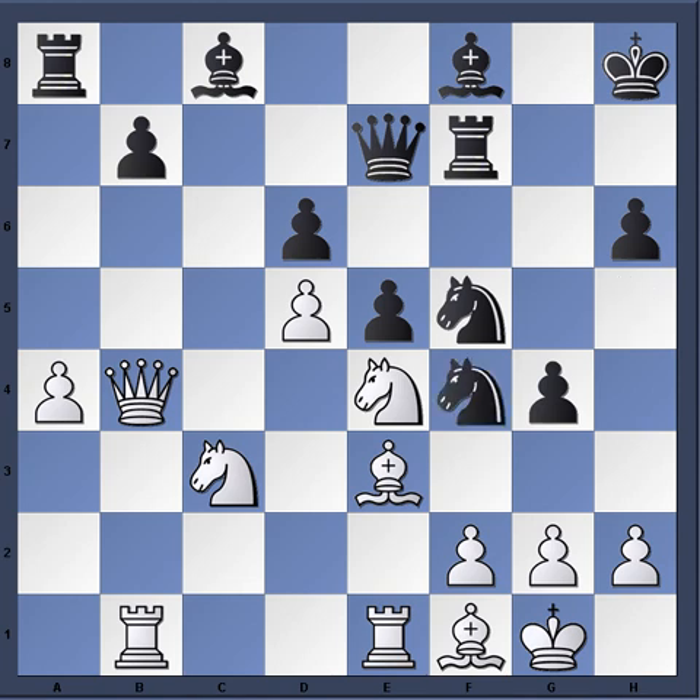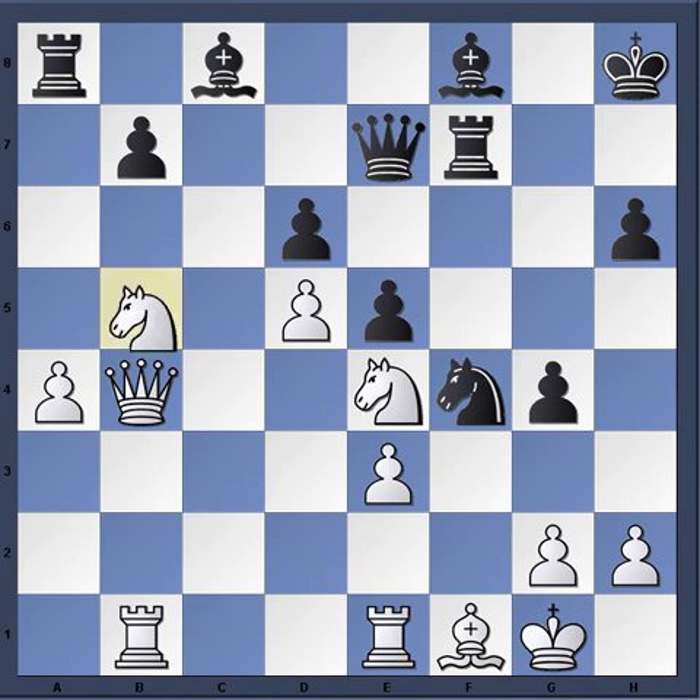Knight g h5. Some of you want to play Nxe3, but the problem with knight e3, besides giving up some time, is after fxe3, white is going to follow up with Nb5, putting more pressure on this pawn. After Ng6, white is just too active — black's attack is stalled on the king side and white is just too active here.